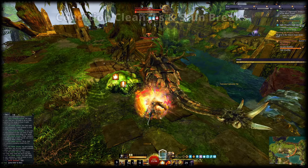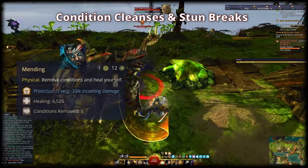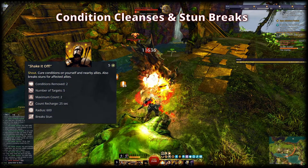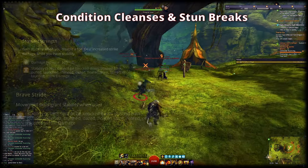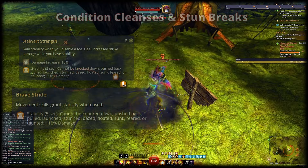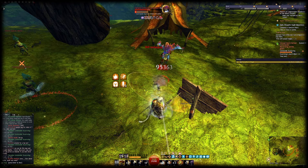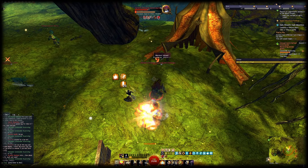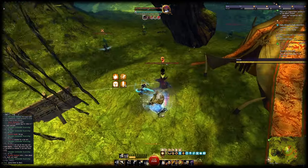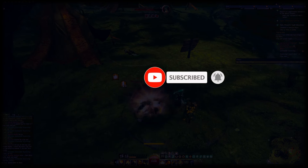For dealing with incoming conditions and control effects: when it comes to cleansing conditions, you have Shake It Off on your bar. You can also use Mending as a heal skill for a short cooldown condition cleanse. For control effects, Shake It Off provides a stun break for you and allies around you. Using Defense with Brave Stride in Strength allows you to cover a really good uptime on stability, so you can pump through a lot of incoming control effects natively. Even though Bladesworn is a specialization that can take a little while to get used to, it plays very well and satisfyingly in open world. Defense retains great damage while providing safety nets and survivability, and the large amounts of barrier from Unshakable Mountain are incredible. That's it for today — feel free to like and subscribe. I hope this video was insightful and made you want to try Power Bladesworn. See you next time and happy dragon slashing!